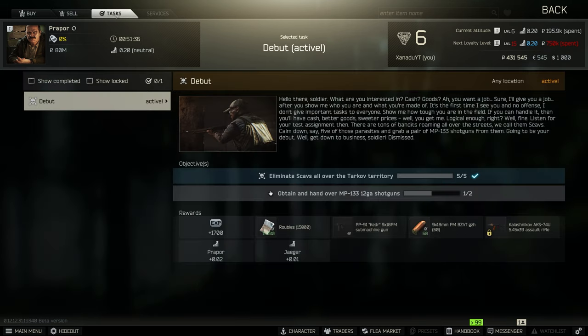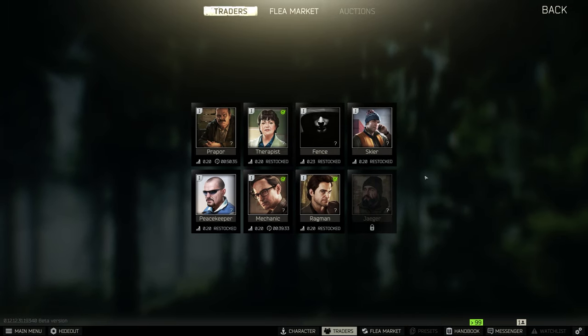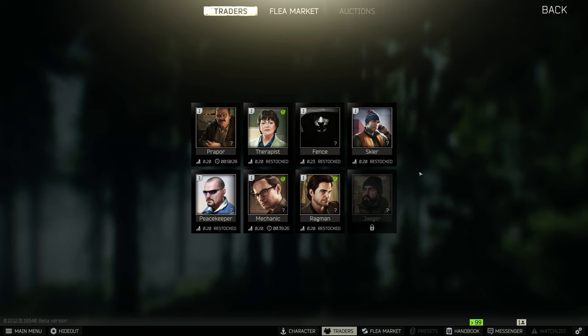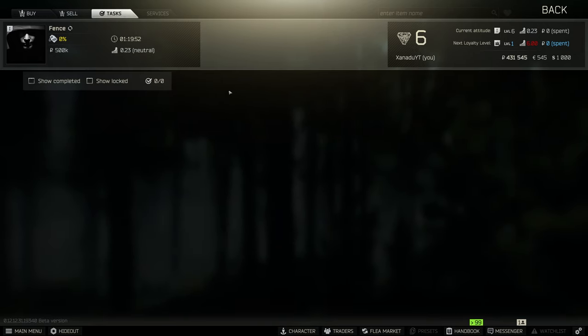The tasks tab in trading is really where you want to focus — this is what levels you up the fastest. There's a wiki linked in the description that will tell you in depth what you need to do. All my traders are level one right now since I haven't played much this wipe. The max level for every trader is four, except Fence who stays at level one. You almost never want to trade with Fence — pretty much everything he sells is overpriced and he won't give you tasks.